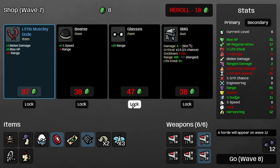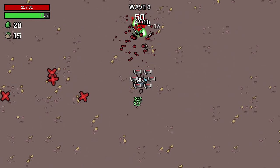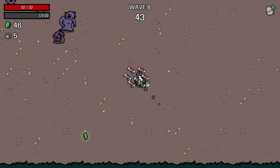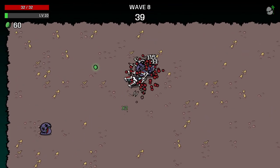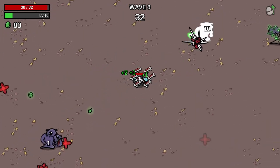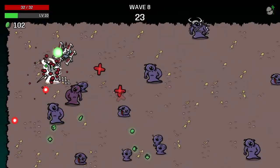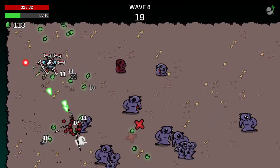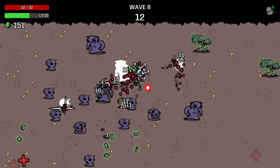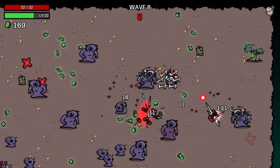Eight percent extra lifesteal — I keep rerolling, hoping to get something cool. I lock down the glasses for some extra range. Now the big guys are spawning in. When you focus on just one big guy at a time they get annihilated pretty quickly, but when you start having multiple around you and the medical guns start going in different directions, they need quite a few more shots to go down. As we take damage we heal so fast — lifesteal and health regeneration, we need to get that up a lot. Max health and health regeneration, those two are going to work hand in hand.